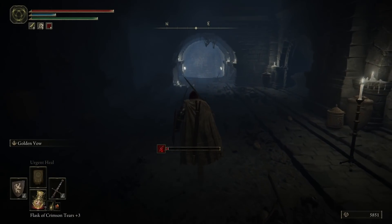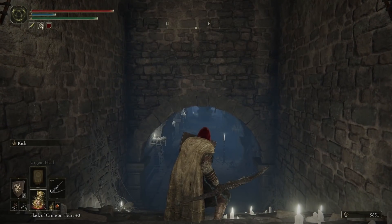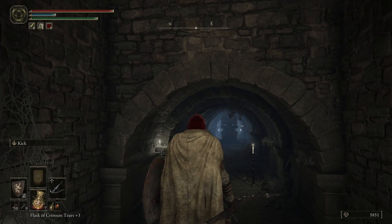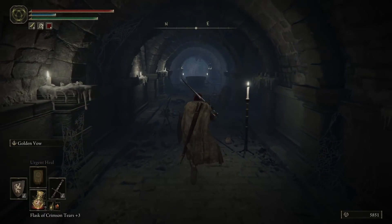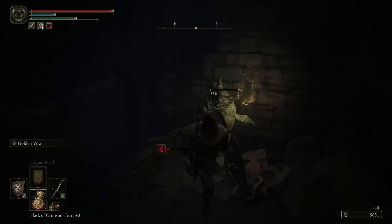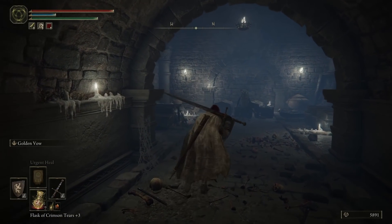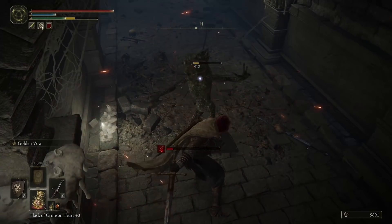I'm playing extremely carefully using the shield a lot. Coming up there's a trap you'll probably step in unless you know it's there. There's a flame turret that starts blasting you as soon as you go down the stairs. If you stand back and switch to your crossbow, you can shoot it down so it lowers and you're now safe to continue without getting blasted by flames. There's also a side path with someone hidden there — and one hanging on the ceiling, because of course there's always one hanging on the ceiling. Take that one out first.